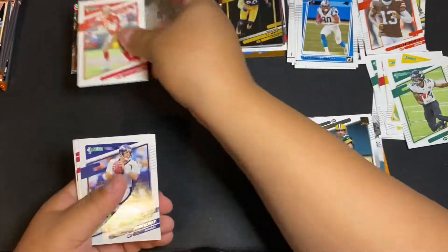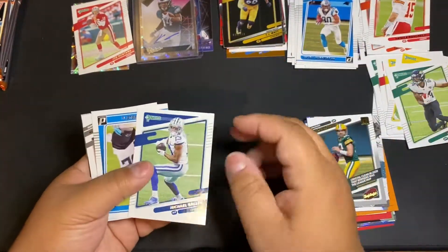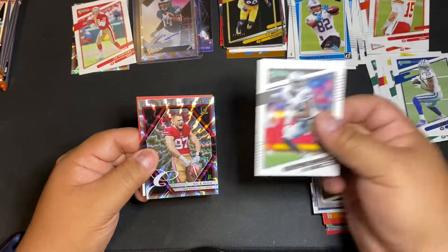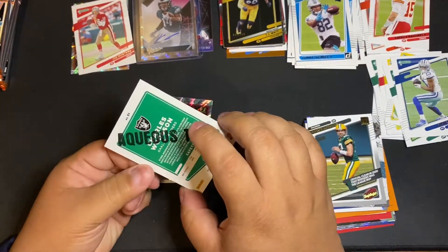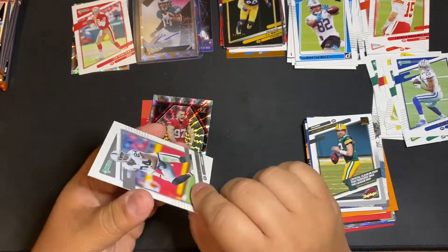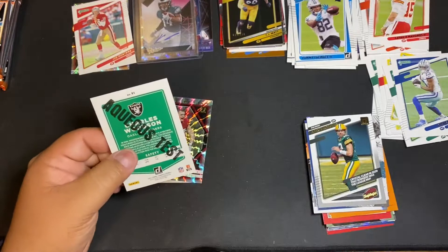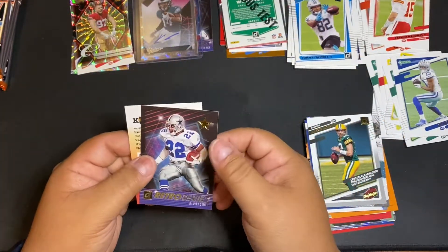There's the Mahomes. Tommy Tremble — another Panthers rookie. Charles Woodson. Nick Bosa. Wait, why is Charles Woodson here? Oh — it's the aqueous test card. I was wondering about that. These were originally cards that came out in 1990 Donruss — they were never supposed to leave the lab. They were using a new surface to prevent fingerprints and smudging, and they became collectibles back then. That's why it's the backwards card — easy to remember that way. Nick Bosa Elite Series. Good number of base cards in here too.